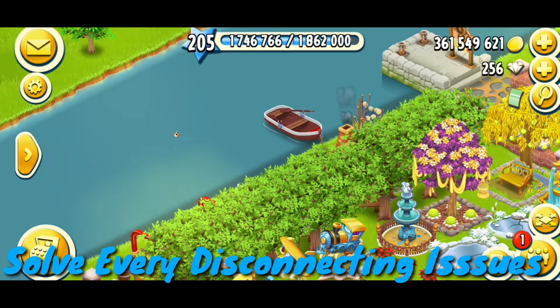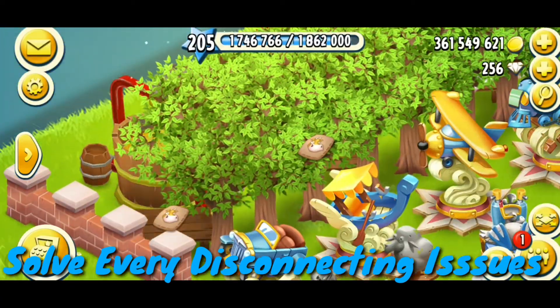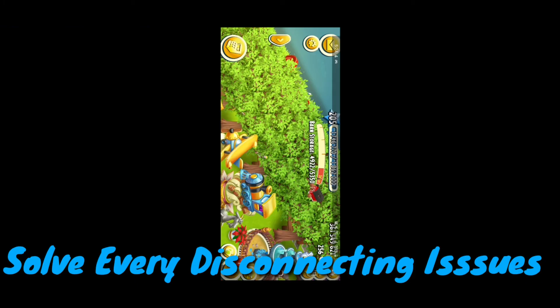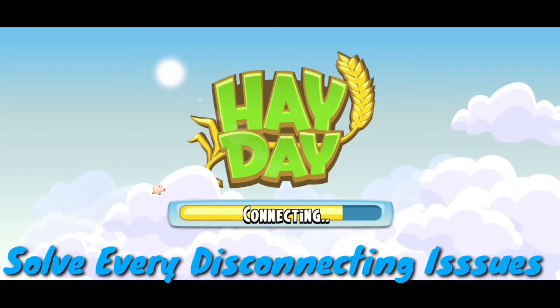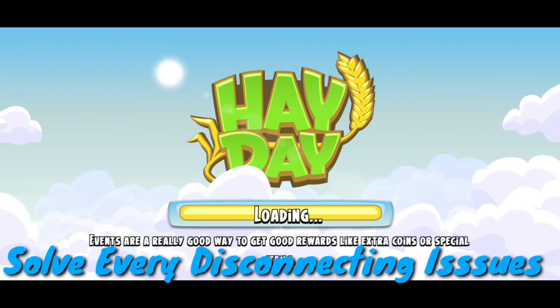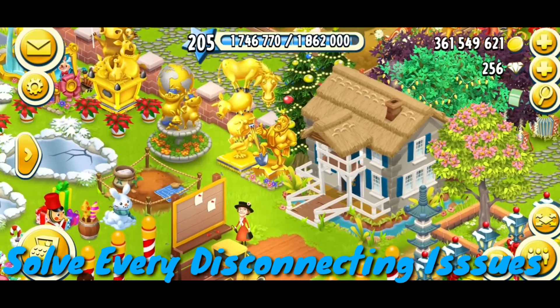I don't know why this is happening. I have tried many things and none are working. Let me disconnect the game from Facebook, close the game again, and reopen it. I am opening the game for the third time to see if the fishing area issues are cleared or if errors still appear.